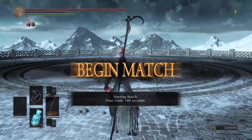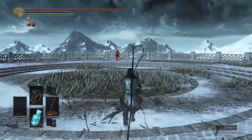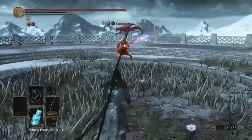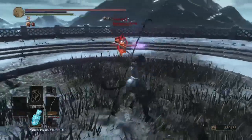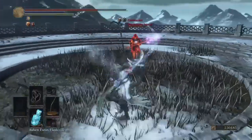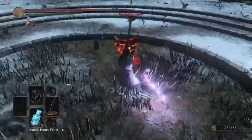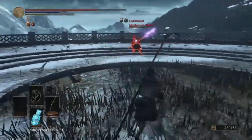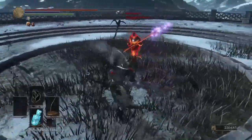I think it would be cool if you ran this build with a buffable weapon using Frozen Weapon — you could bring Snap Freeze along as well. You could also use Crystal Ice Breath since it looks like an ice spell, though I think that's just sorcery damage — it'll fit the part visually but it won't be giving you the frost damage type you're looking for.